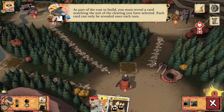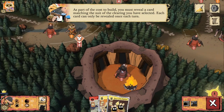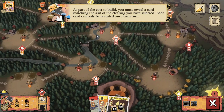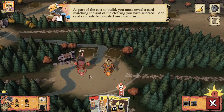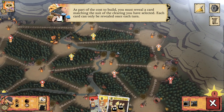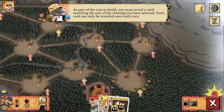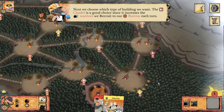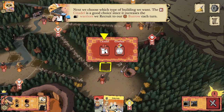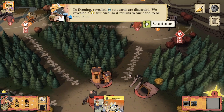I thought they were all going to have goggles, but I guess they only have the goggles when they're in the Burrow — or maybe it's random, like the Eyrie can be different colors. Oh yeah, there's a guy with transition lenses, so I guess it's random. As the cost to build, you must reveal a card matching the suit of the clearing you've selected; each card can only be revealed once per turn. Let's reveal the Favor of the Rabbits so we're able to build. We choose which type of building we want — the Citadel is a good choice since it increases the warriors we recruit to our Burrow each turn. Let's pop that Citadel in.